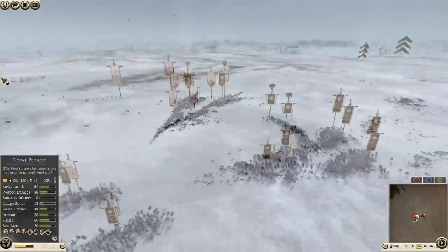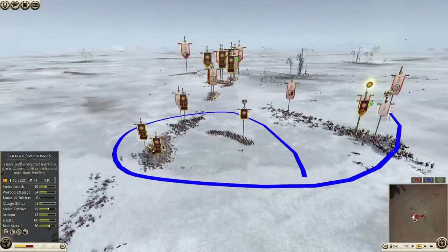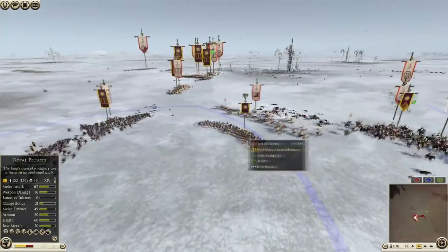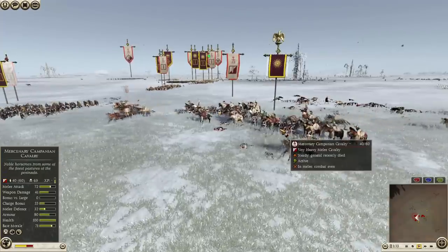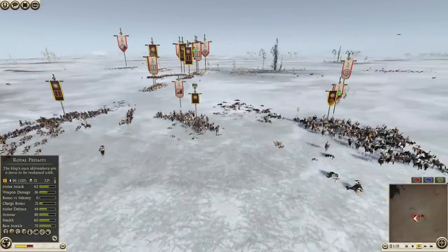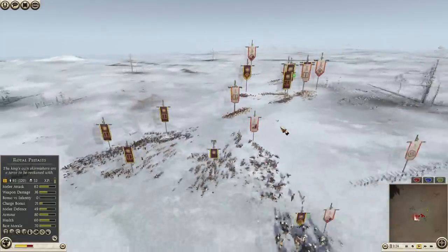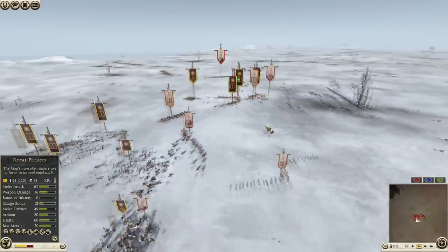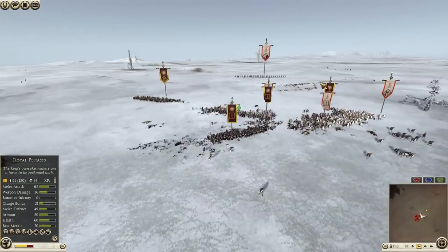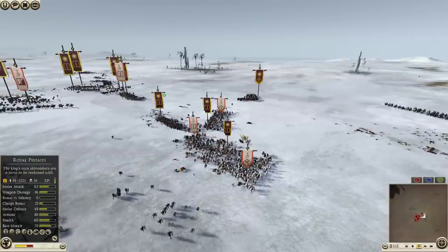You can see my right flank is totally in my favor. He doesn't have any men anymore to support because they're all routed and destroyed. That was a beautiful, powerful charge with his Companion Cavs against my Royal Peltast, but not deadly enough — lucky enough for me. He still has some few Cav units, but my Cav units are almost dead. I believe they're all gone now, so I kinda used them in an okay way, I gotta say, but not perfectly.